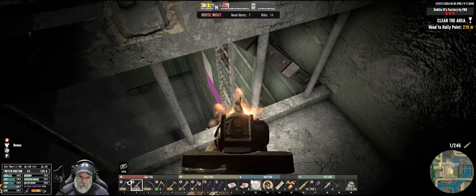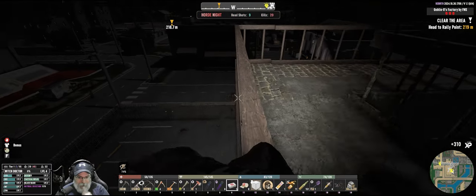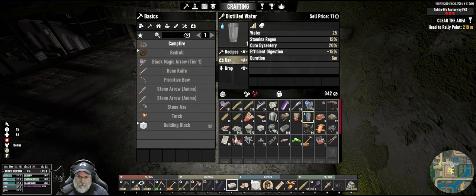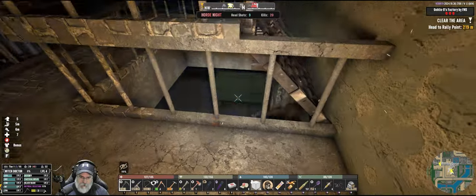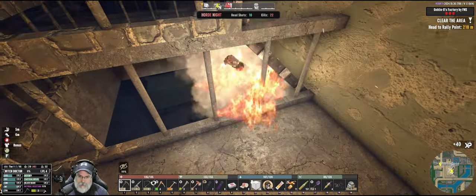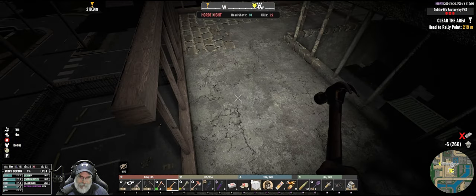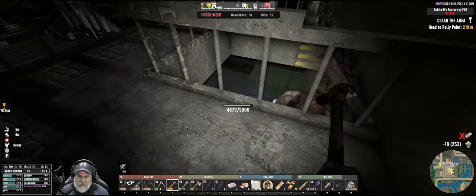Let's get a few headshots in here. Let's top off our health and eat something and drink some water. 10 headshots, 22 kills so far. Doesn't sound like much for a horde night, but it's a fast improvement over the last horde night.